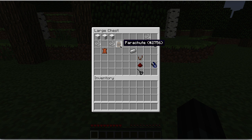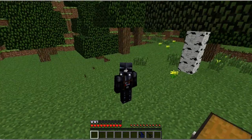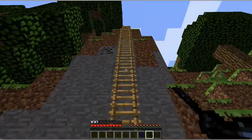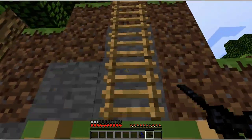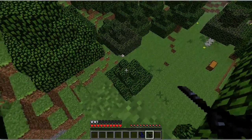Now I will show you the functions of these items. What a parachute does — you place it in the chestplate slot, and it functions as regular armor, but there is a difference. It actually provides slightly more protection than regular leather armor.